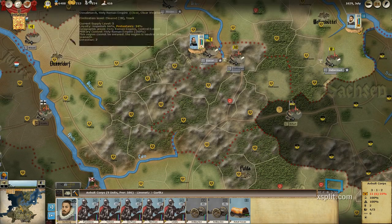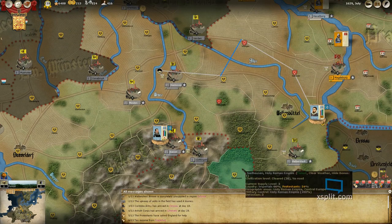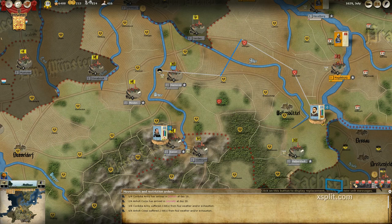Where are our troops over here? We don't really have any — all we have is Count Tilly. The Protestants have asked England for help. Tax income from Frankfurt. Exceptional income from Castle — exceptional! That's what I'm talking about. Thank you, Castle. Cordoba Army has arrived in DeSalle. Anhole Corps has arrived in Limits. Upkeep has cost four money.